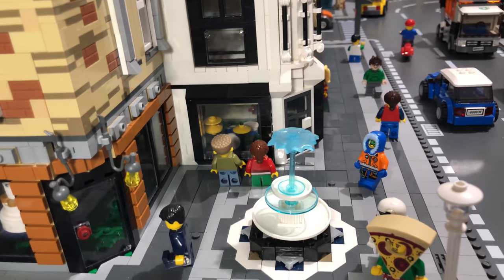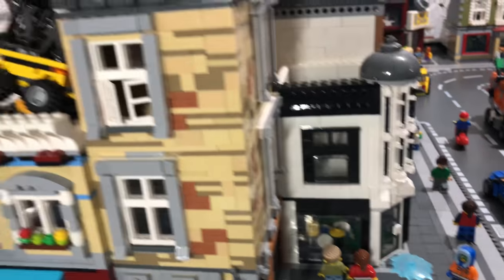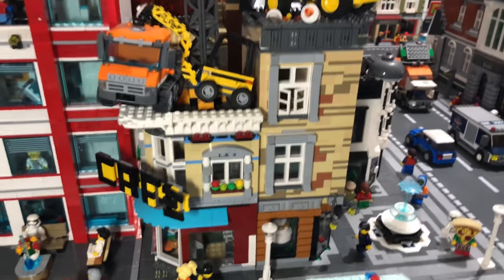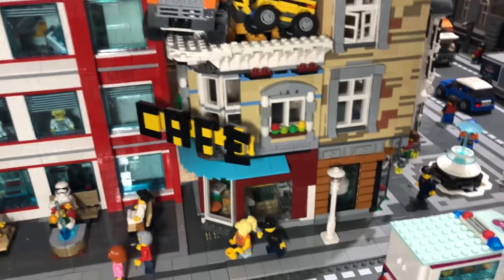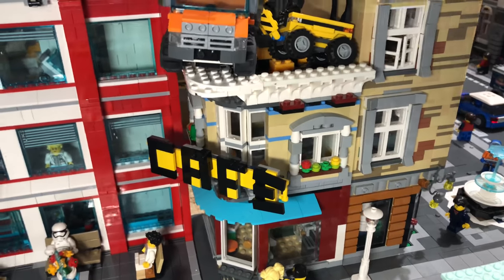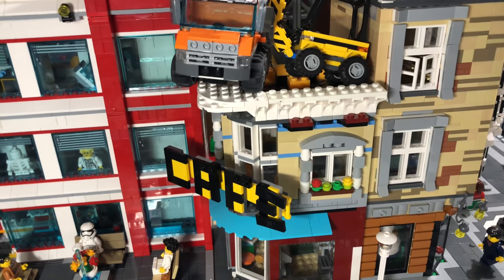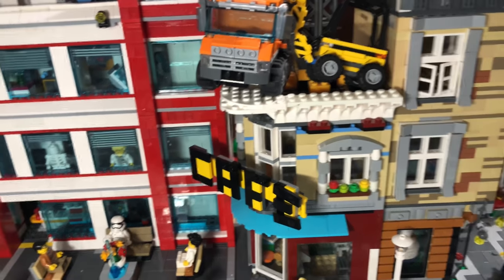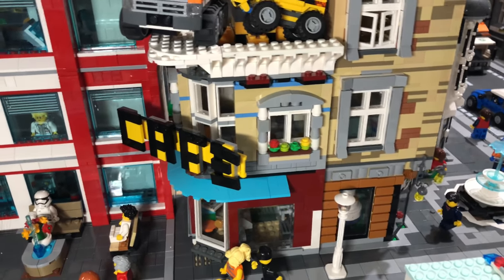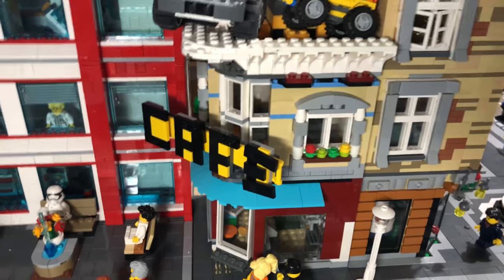The fountain from Assembly Square is here as well — I changed the water slightly, using Iron Man's blaster piece to make it look like a fountain. Then a little mini corner cafe — it's quite an old set I made, I think from the bike shop set from around 2015 or 2016, and I just made that into a cafe. The bike shop itself is elsewhere which I'll get to in a moment.